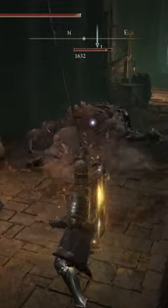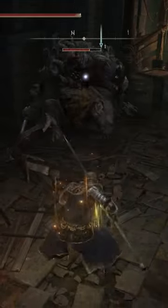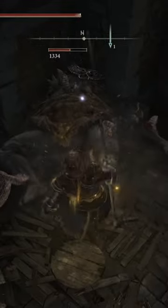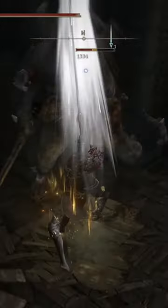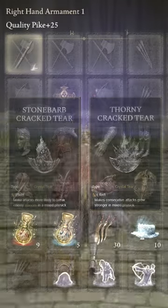I think the best weapon to put this on in general is the Greatsword, because it has fantastic damage and really good range. But I use the Pike just for this particular build. These are the talismans I'm going to be using for this build, and this is the flask.